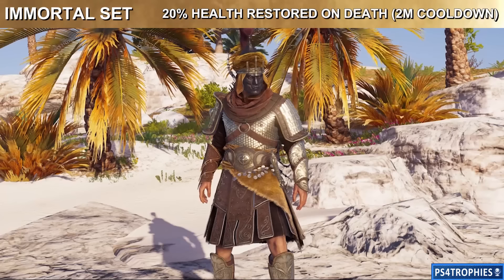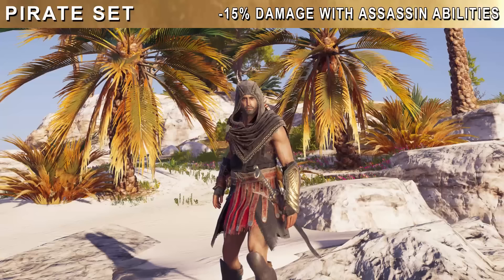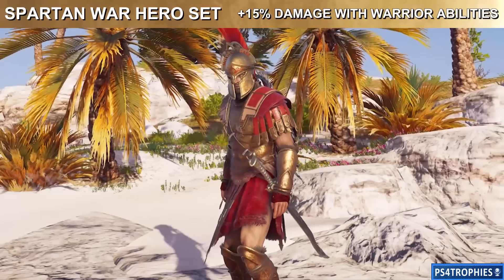The Worshippers of the Bloodline will award you the Immortal set, and you're going to get 20% health restored on death with a two-minute cooldown on that ability. The Pirate set is for defeating all the cult members of the Gods of the Aegean Sea — you're going to get 15% damage with assassin abilities when you equip all five pieces. The Spartan War Hero set is for the Peloponnesian League and that is going to give you a plus 15% damage with warrior abilities.